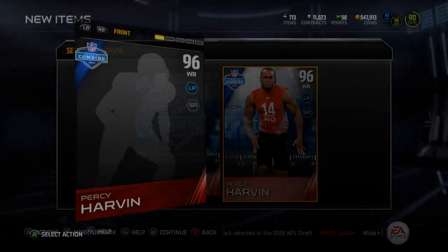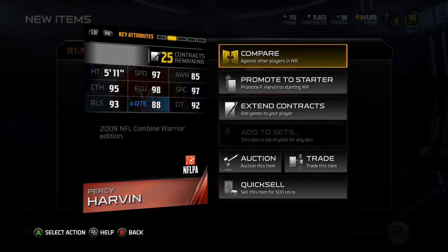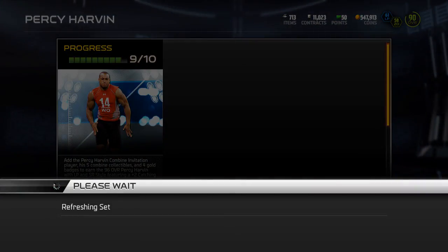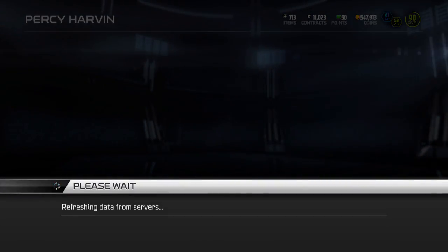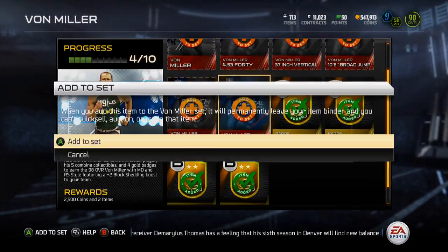There's the Percy Harvin 96 overall — long pass and speed run chemistries, 97 speed, nice. I'm probably not going to keep either of these, really don't have a reason or want to keep either of them, but I'm still doing this — still getting all these Combine Warriors done somehow.